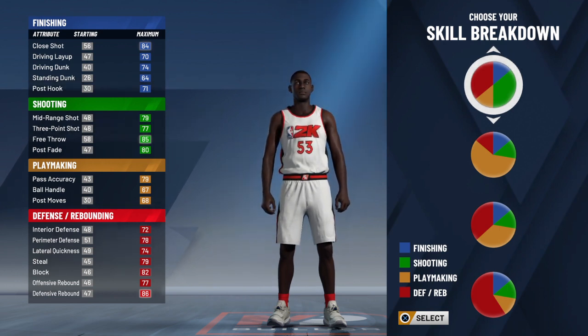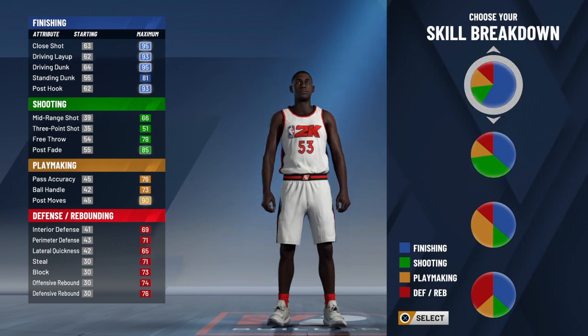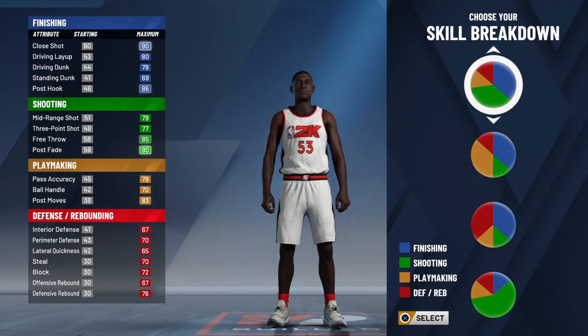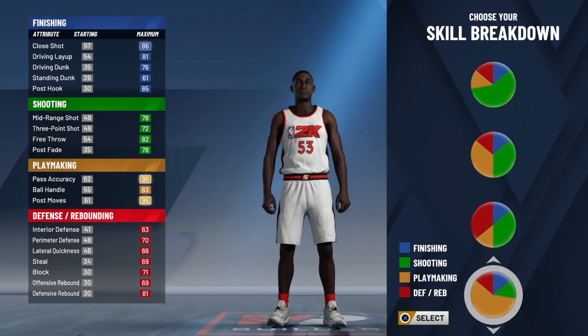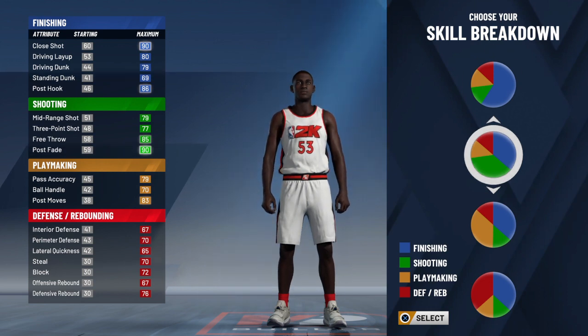This right here seemed pretty good defensively, especially with a max wingspan, but honestly I just want to find the one that would be best to just score. This one right here you get a 77 three-point shot and a 79 driving dunk. This one's more of like a playmaking sharp as a small forward, and this other one is more defensive with a little bit of shooting. I'm gonna go with the one that has a 77 three-point shot.